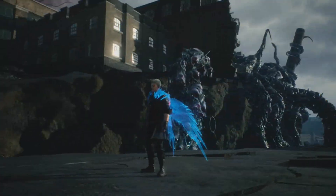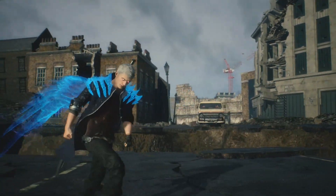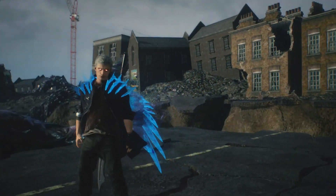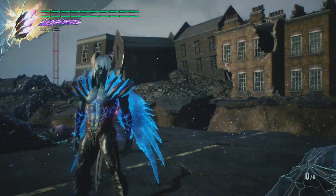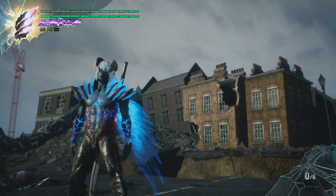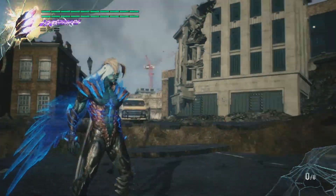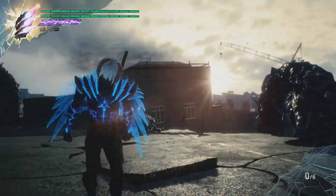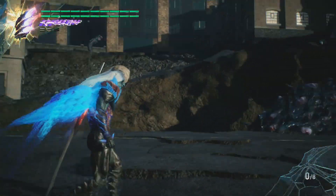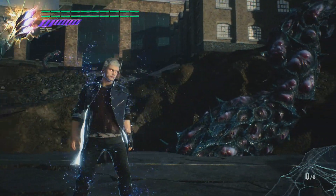I don't have any Devil Breakers equipped. And you will see that he has his arm back as well, which is very cool. It's mostly just for the Super Nero showing that I didn't equip any Devil Breakers. You go into the Devil Trigger, and then as you can see, he has full arms. If you have a Devil Breaker on, it covers up the demon arm on the right side. This is just basically his full form now - so you have no Devil Breakers, and this is what he looks like. It's very cool.